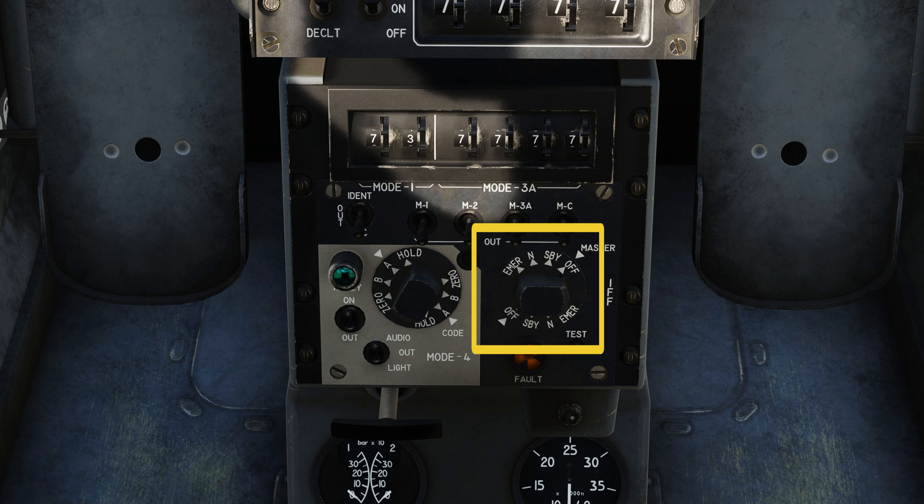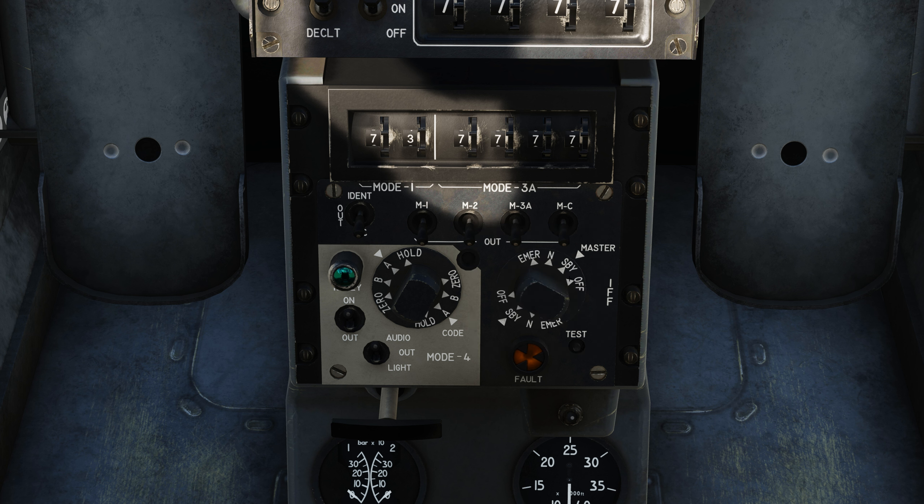Moving down from that, we've got the master mode knob. It's pretty self-explanatory: off means off, then standby, normal operating mode, and then emergency. Emergency is going to be transmitting in Mode 1, 2, and 3 Alpha. Then right below that we have the test button, which conducts a self-test for the transponder. Then we have the fault light, which indicates a fault with the test or a failure to respond to an IFF interrogation.